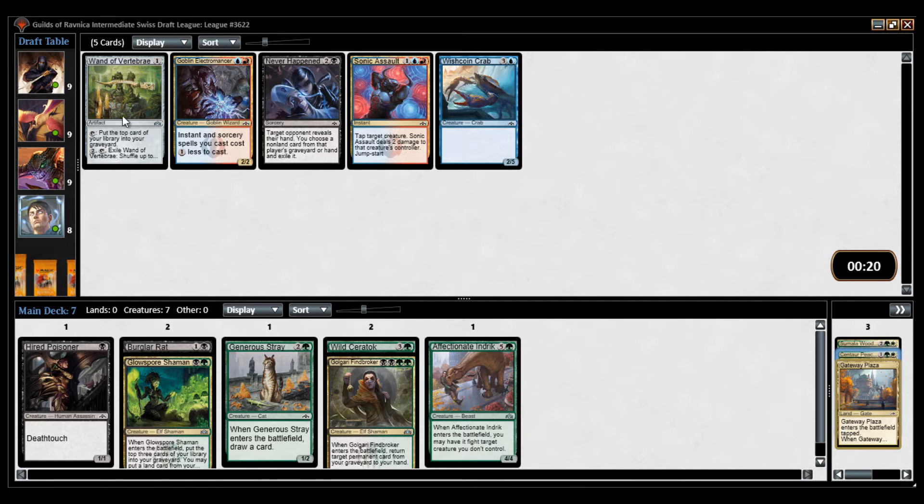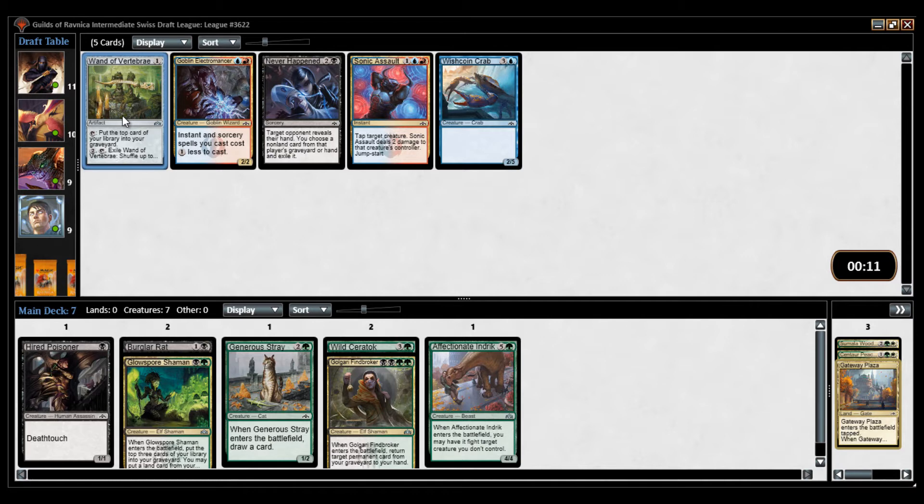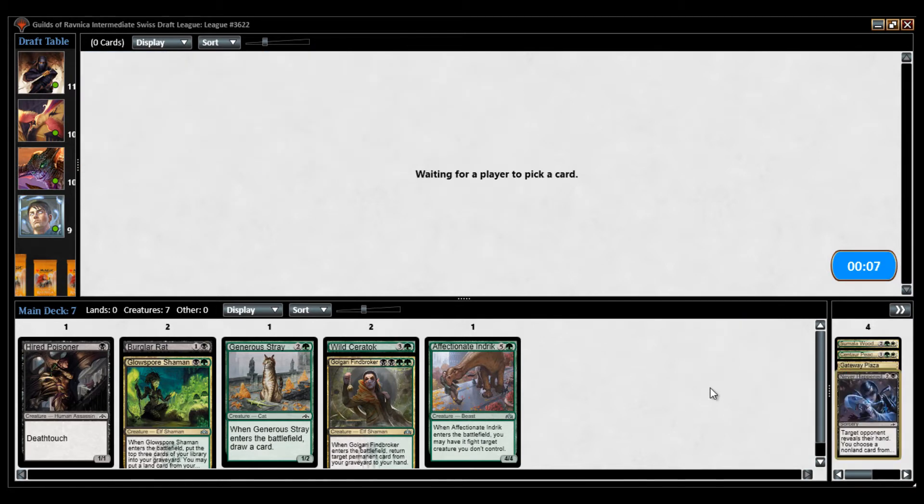Now I can take Never Happened. One of the undergrowth cards is a scavenge enabler, but you're down a card. The other ability just shuffles cards back. I think I want Never Happened in case I play against a bomb.